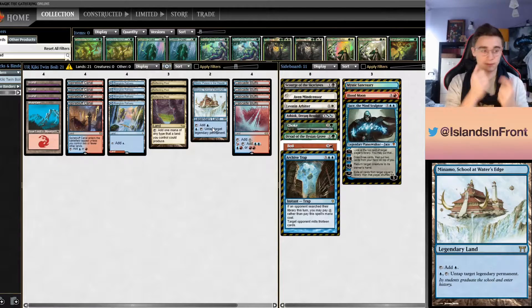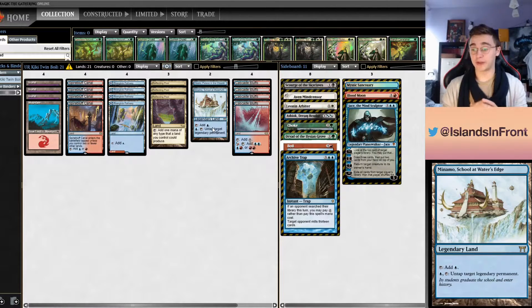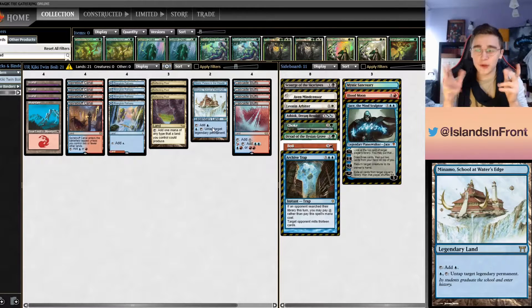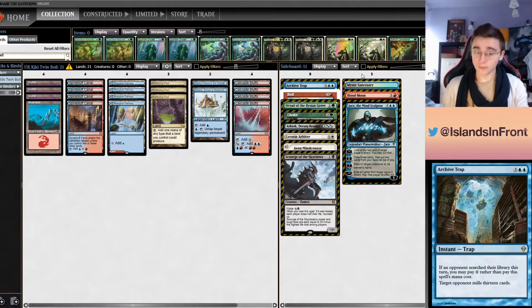When you use Serum Visions, your scry is retained — you don't shuffle things back into your library. Minamo is actually quite good with Kiki-Jiki. You can also find other utility lands that come in handy since they don't need to be Islands. Some minor extra benefits: since you don't fetch, you don't put lands into the graveyard, so your opponent's graveyard is a bit smaller sometimes. So there are plenty of advantages — but are there reasons not to play this mana base?